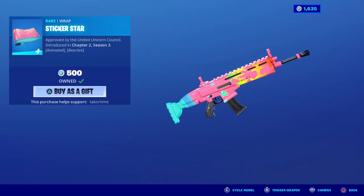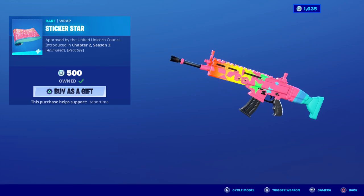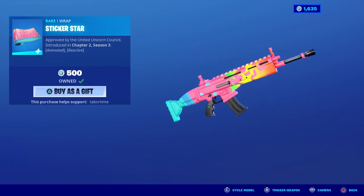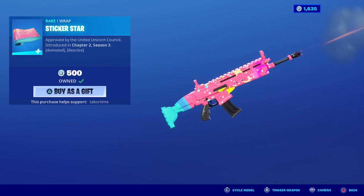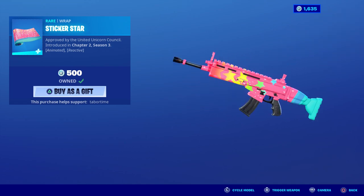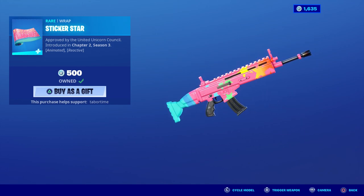Welcome to my 'How Is It Reactive' series. In this episode I'll be covering the Sticker Star wrap. As you can see it is both animated and reactive — it says 'Approved by the United Unicorn Council.' You can clearly see the animation with awesome stars of multiple different colors dropping down throughout the weapon, and when you trigger it they almost all turn white. That's how it's reactive, but we're gonna check in-game to see if it really looks like this, because sometimes this is totally not what it looks like in game.